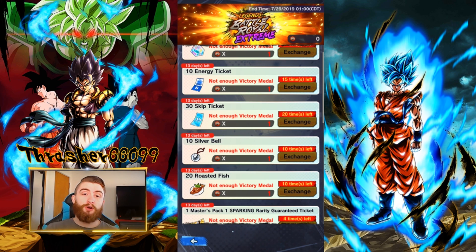So keep that in mind. That's pretty much the priority list that I'm going off of. Your situation will vary a little bit depending on how many of the Masters Pack 1 and 2 characters you're missing. If you're not missing any, then you're probably going to want to go with these Energy Tickets. And that's pretty much it for this video. If you guys think I missed anything, throw it down below. If you disagree with anything, throw that down there too. If you like this content, make sure to like and subscribe, and I'll see you guys in the next video.